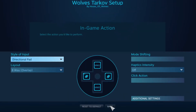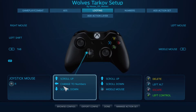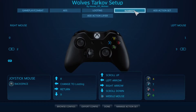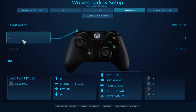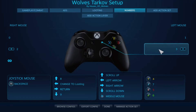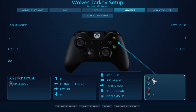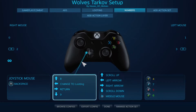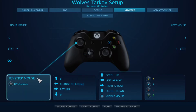Pressing left on the D-pad is 'Change to Numbers.' That takes us to the Numbers action set, where you can enter numbers using your controller. It's pretty simple: left bumper is zero, right bumper is one, Select is two, Start is three, the face buttons are four, five, six, seven, up and down on the D-pad are eight and nine, and clicking in the left stick is backspace.